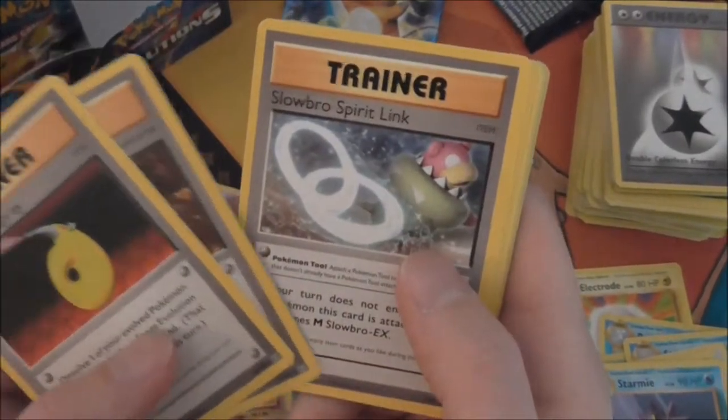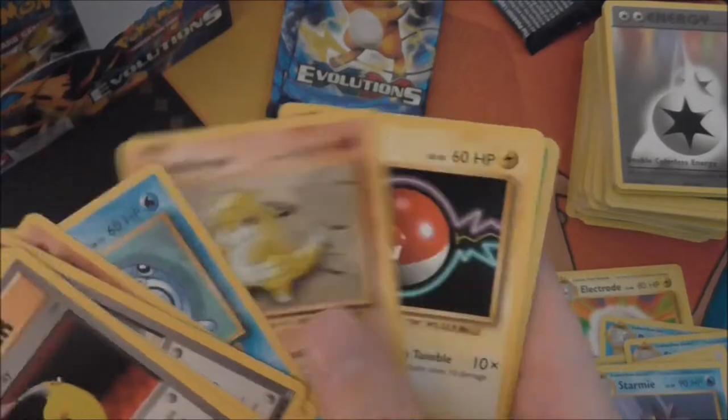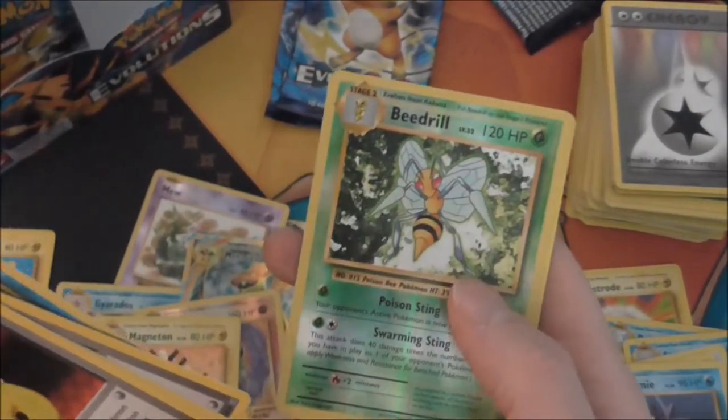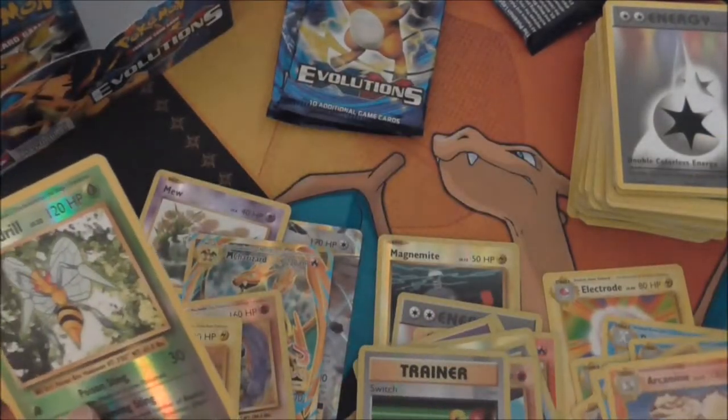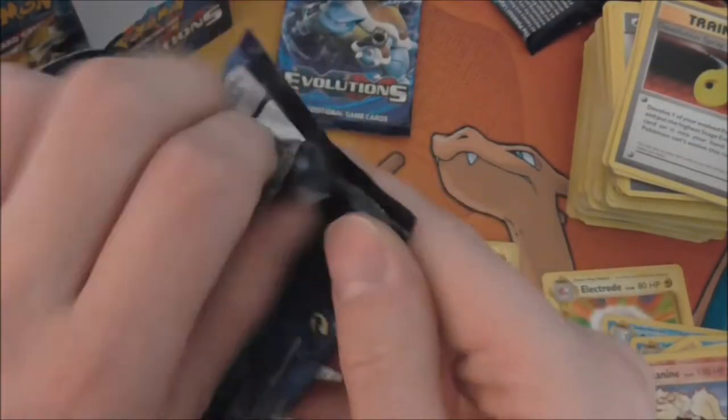Devolution Spray, Brock's Grit, Slowbro, Seel, Diglett, Poliwag, Sandshrew, Voltorb, Beedrill Reverse — and Arcanine. Two packs left from the first side of the box.